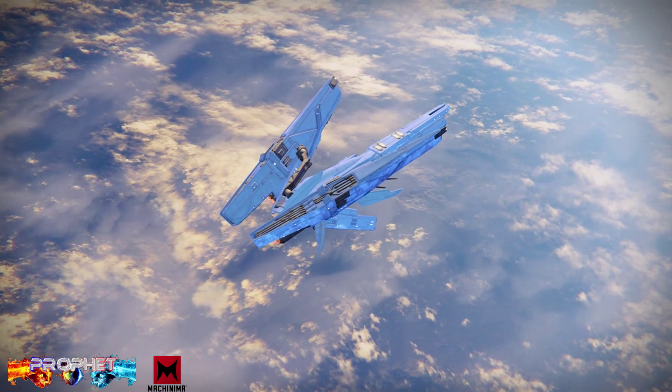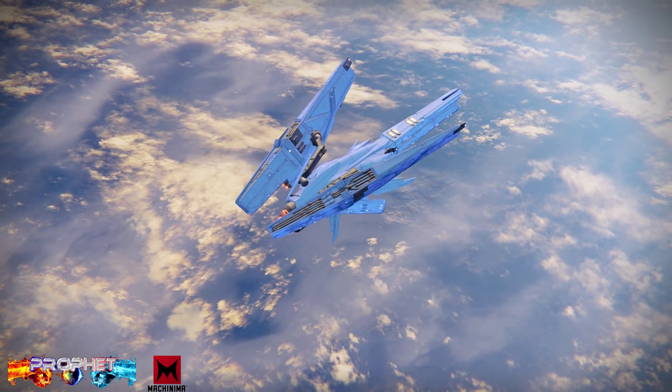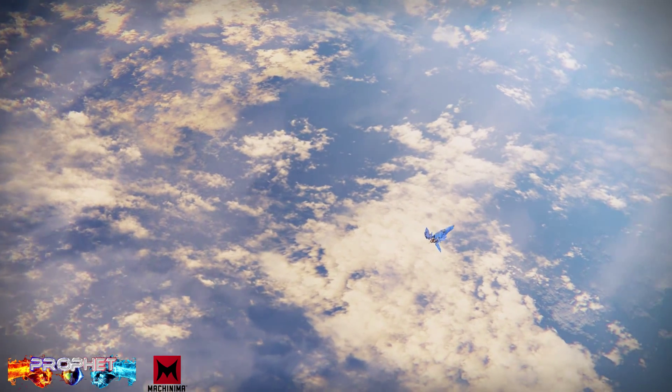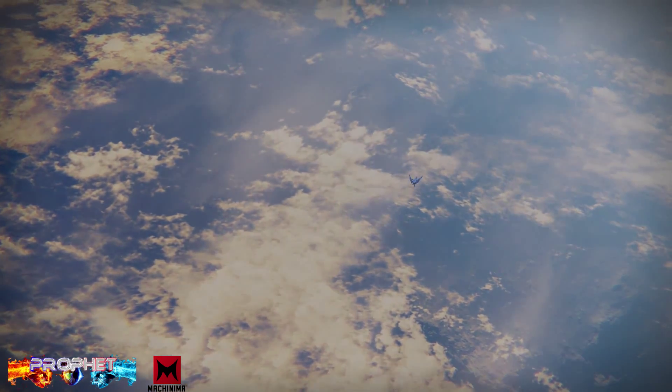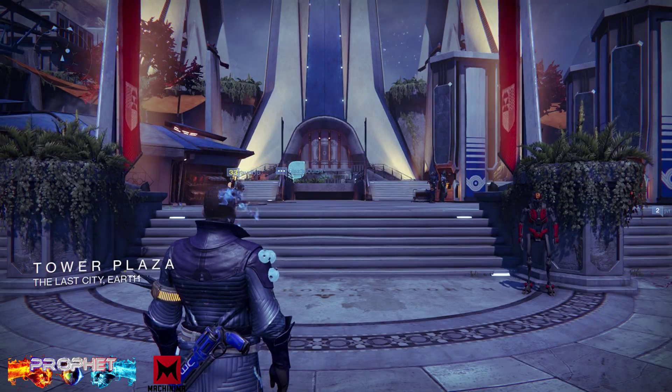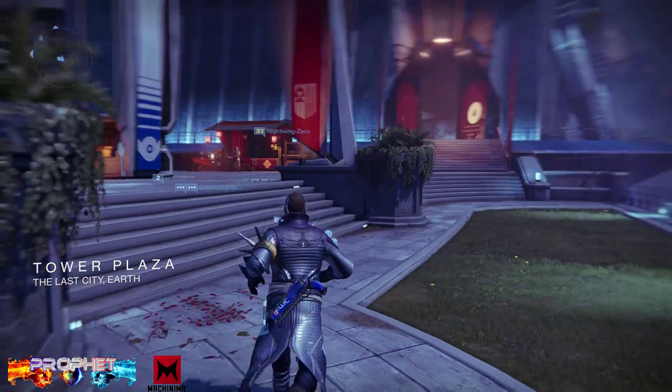I turned on the game this morning and I was in shock when I went over to see Xur and saw he actually had the Gjallarhorn — I couldn't believe it, it freaked me out. It was totally unexpected. He also has three helmets which I'm gonna show you right now, and an exotic engram for gauntlets.